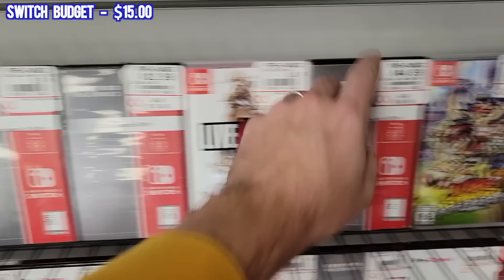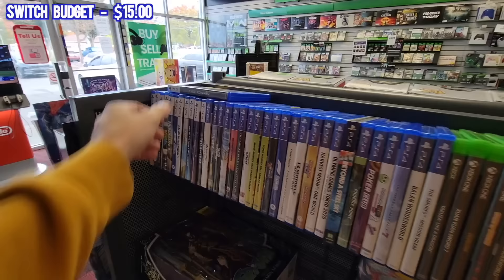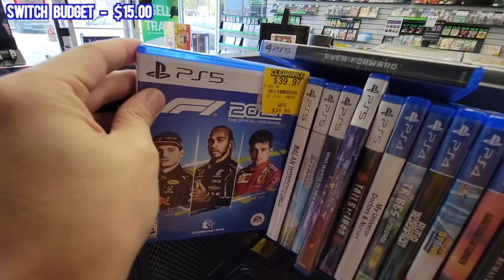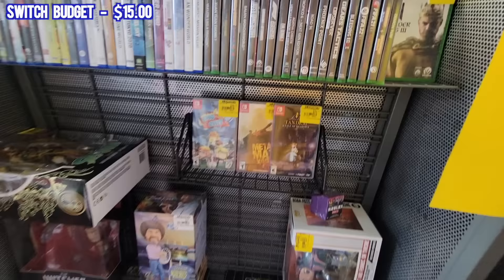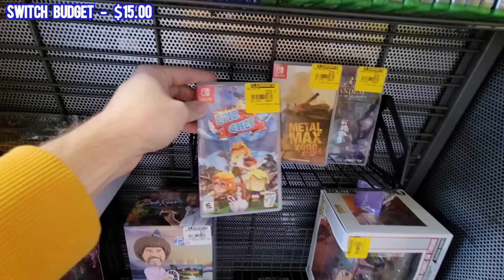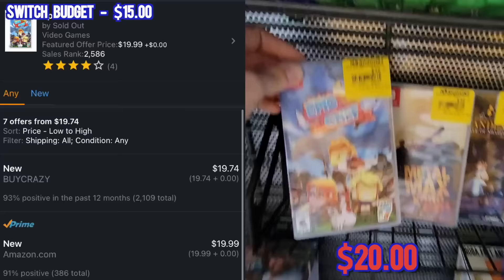I'd love to have Strikers too, that'd be amazing. I've been trying to find some flippable games in the clearance section to build the budget a little bit, but unfortunately, even after half-off, a lot of these just are not going to be worth it to flip. And with the Switch games, not only are none of them going to be $15 after discount, but for example, half-off sounds great until you realize that it goes for $20 brand new on Amazon. Well, I guess you could say that wasn't a very successful GameStop.